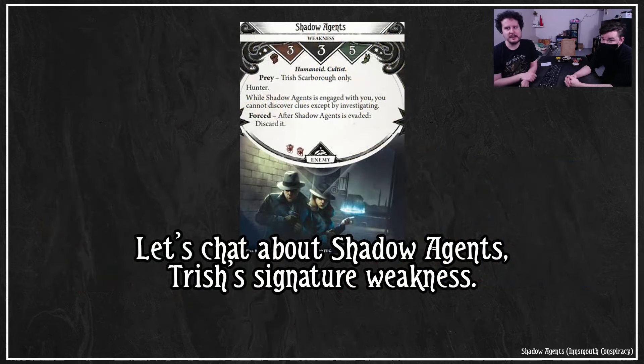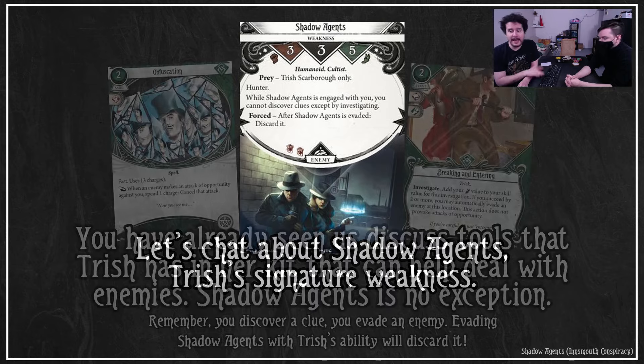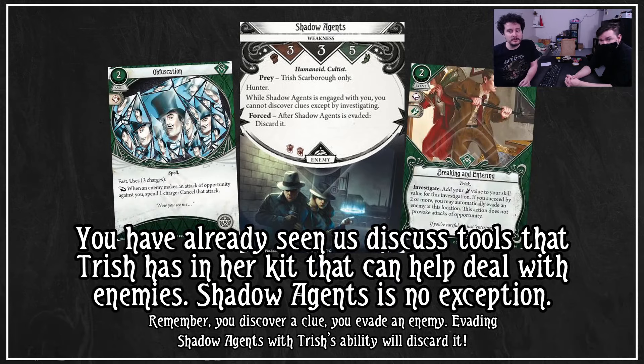Let's talk about Shadow Agents, her weakness. Spies are attacked by other spies — as established by Spy vs. Spy. While Shadow Agents is engaged with you, you cannot discover clues except by investigating, and after it's evaded, you discard it — that includes an automatic evade. Shadow Agents can show up at the wrong time and ruin your day. However, we've already discussed tools to deal with them. You can investigate with Obfuscation, cancel the attack of opportunity, and get rid of Shadow Agents when you use her ability. Or use Breaking and Entering to automatically evade and discard it. Note that your tricks like Working a Hunch and Lola Santiago will not work when Shadow Agents is engaged with you, since you can only discover clues by investigating.